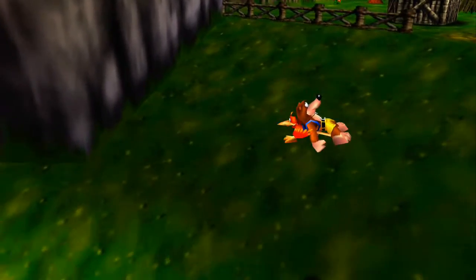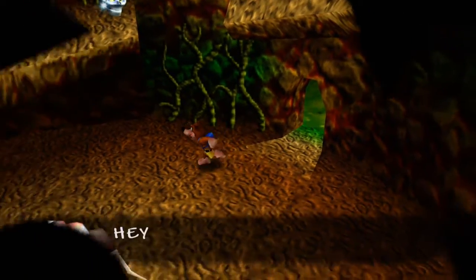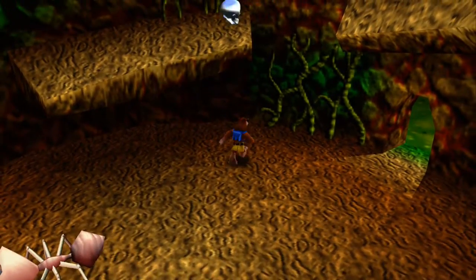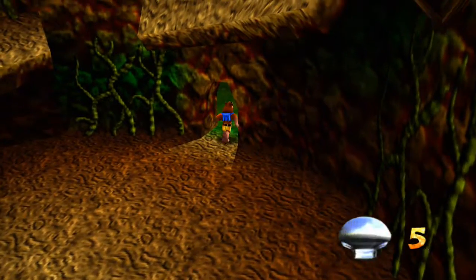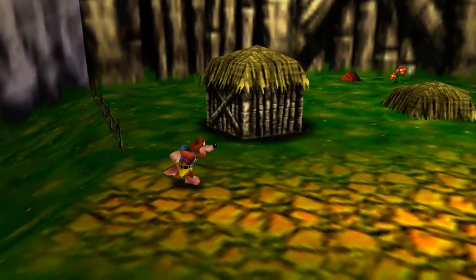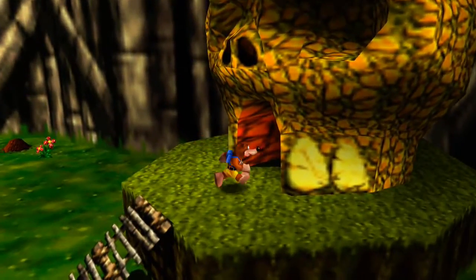Why did she do the splits when she jumps? That would be painful. And here what you want to do — don't screw that up like I keep doing — there is Mumbo Token number five. Often we get the termite transformation, which should let us get the rest of the jiggies in this place. Let's get most of the notes as well to save us time.